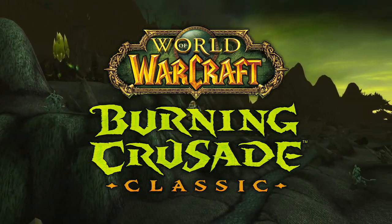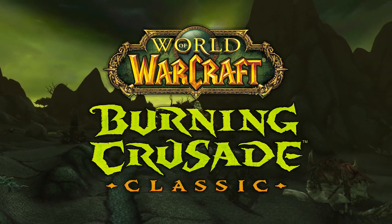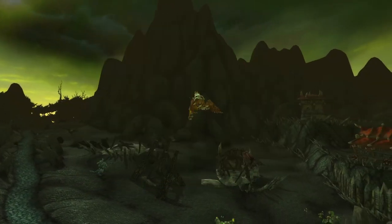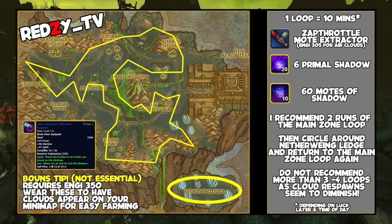Welcome back to another TBC Classic Gold Farm video. Today we're looking at farming Primal Shadow from the Gas Clouds in Shadowmoon Valley using the Engineering Mote Extractor. Using my route shown on screen, with a link in the description and comments as always.